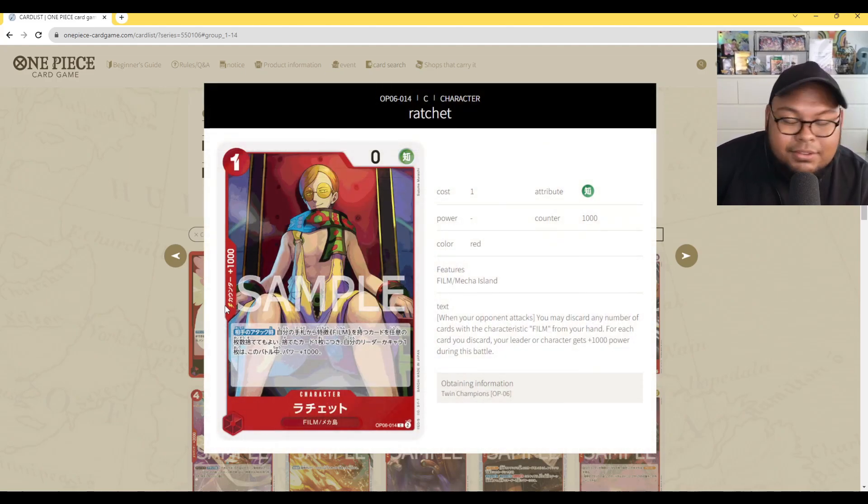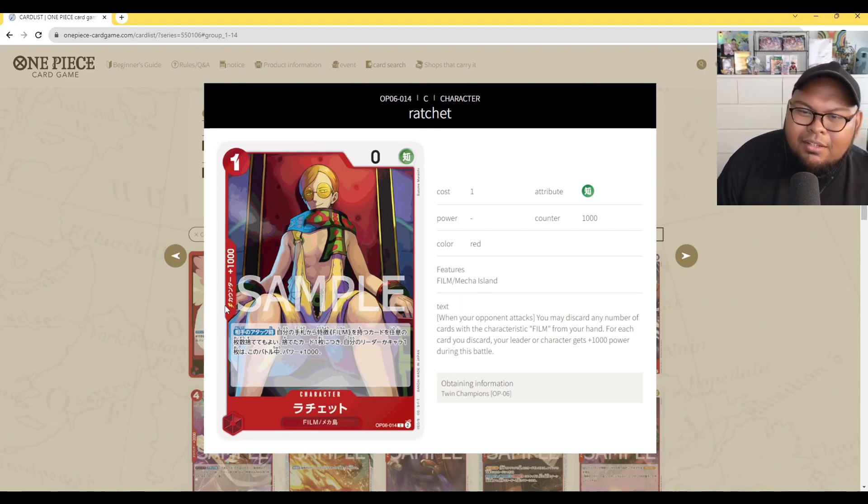Ratchet: 1 cost, 0 power with counter 1,000. When your opponent attacks, you may discard any number of film type cards from your hand; for each card discarded, your leader or character gets plus 1,000 power during this battle. Similar to how Ace discards events or stages for 1k power, except this has to be on the field and requires film type cards specifically. As a defensive setup piece, you can combine it with regular counters for extra 1k bumps using non-counter cards. I think it has potential — we'll have to wait and see if people actually play it.